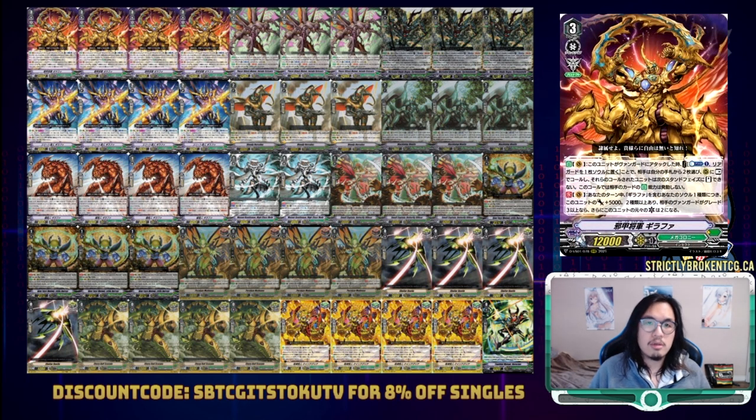Finally, the new boss unit: Evil Armored General Giraffa. On Vanguard attack, you can counterblast one and soul in a rear guard. This forces your opponent to call two units from their hand to a rear circle as rest. Those cards are then hexed to not stand on the next stand phase, and their on-place effects do not activate either. The second skill gives him an extra 5k for every unique Giraffa in soul, and if you have two or more names and your opponent is grade three or higher, he also becomes a base two critical. Giraffa does it all — his first effect is essentially a two-card hand rip, potentially two retires if they're forced to call over filled rear circles, and potentially another two retires if they then have to call two more units from hand. A re-ride gets you that last unique name you need for the 15k buff, effectively letting you become a 27k crit Vanguard with a hand-rip-two on attack.